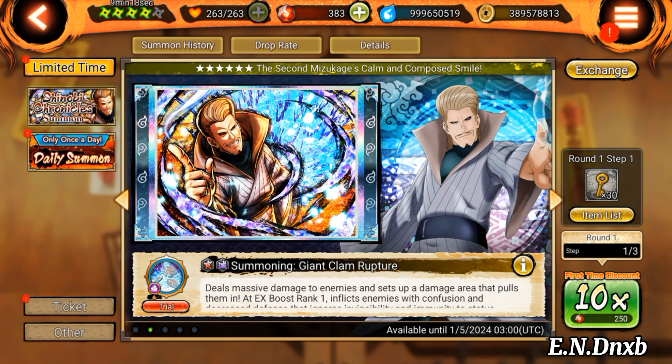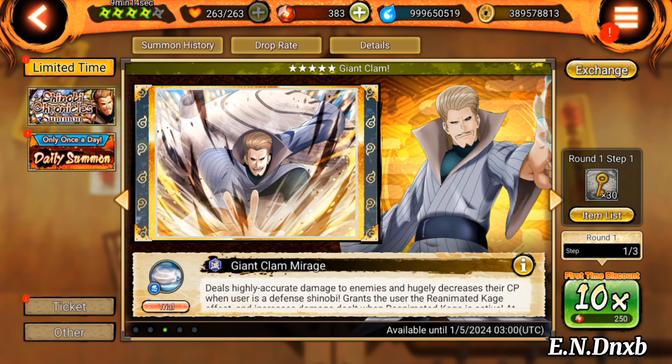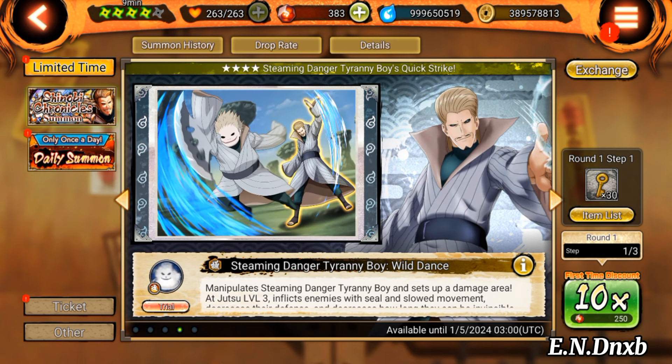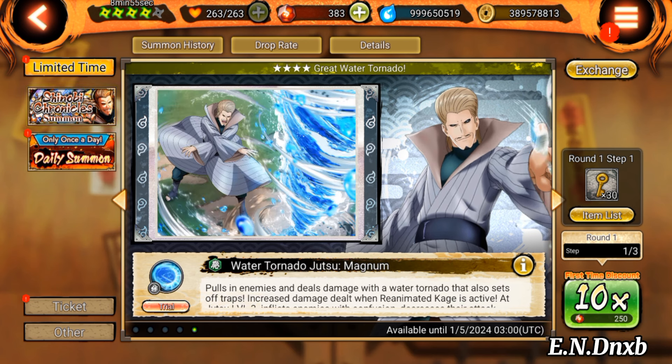Hey, what's happening everyone, it's your boy and we are back for another video. With the new update we got the second Mizukage's kit reanimation — if you guys remember he was the roundup boss a few months ago. This tells us that Ishiki will eventually come as a playable character, because he was also a roundup boss and we thought that because he's a roundup boss he won't get an actual kit, so this confirms it. We just don't know when Ishiki will come.